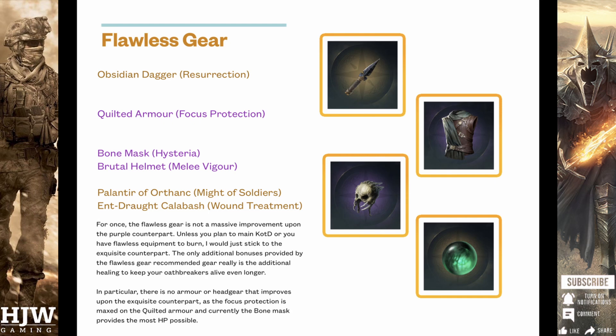The reason for this is there isn't a helm that can give more additional HP, which is the most important thing we're trying to give the Oathbreakers, and there isn't a chest piece that can resist elemental damage better than the Quilted Armor. Potentially there are some which have resistance, but they only resist up to 30%, whereas here we're really trying to focus on that focus protection with 60% when fully refined, so I would just stick with this.